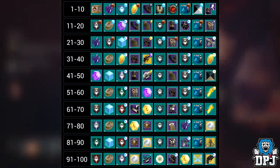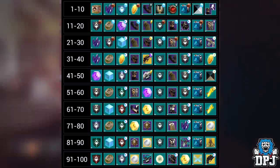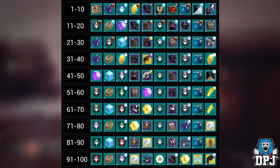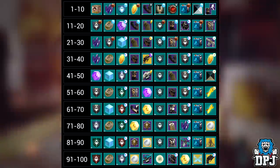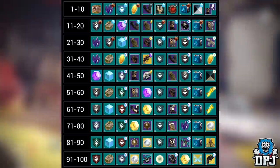We can also see three armor sets, one per each class — hunter, warlock, and titan. Interestingly, we also see duplicates of the same item. If we look at rank 15, rank 24, and rank 47, these are all three the same hunter cloak. I'm guessing these would just be different rolls of that cloak, and we see this for the helmet too and a couple of other pieces.